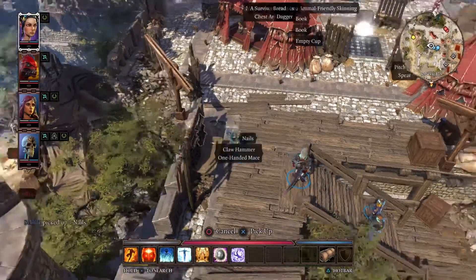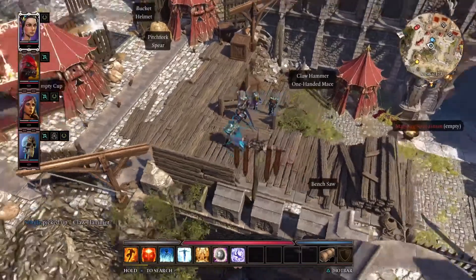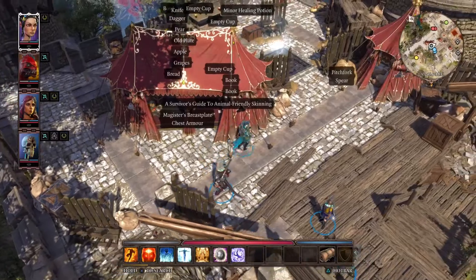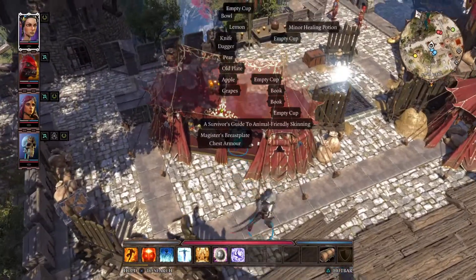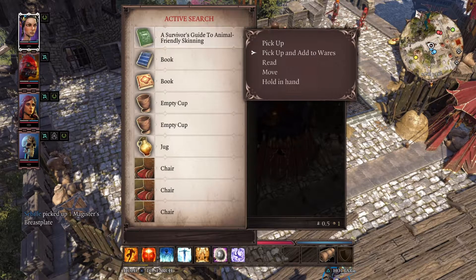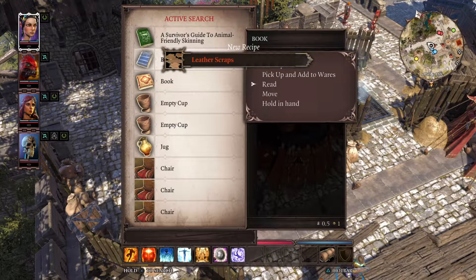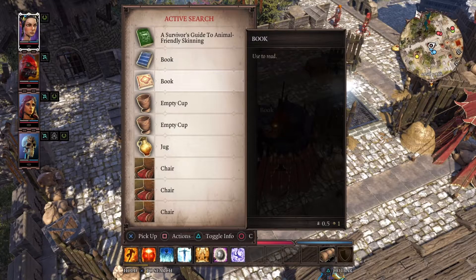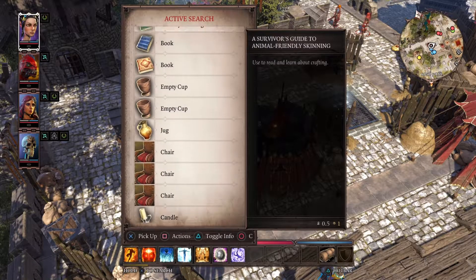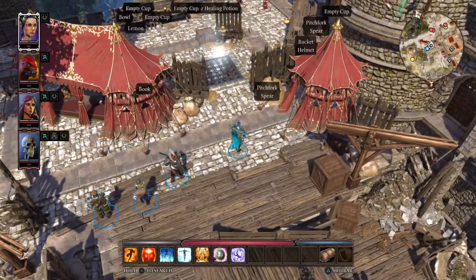I need nails. I forgot that I can get up here. Let's just take this — there are scraps. Read this, is there anything interesting? No. Read this, anything interesting? No. And I think I can just get into battle.